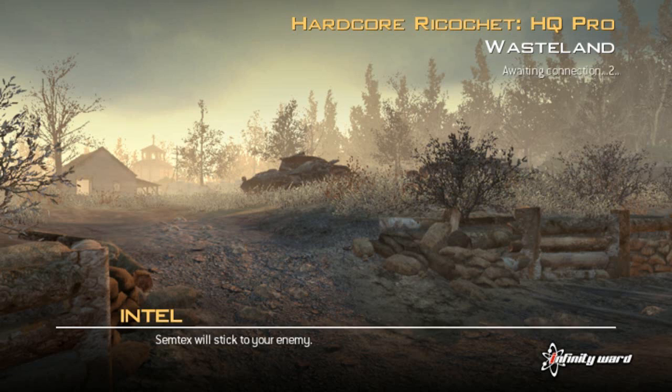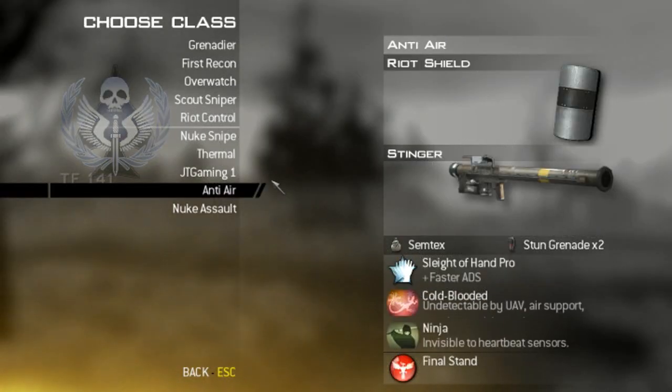Hi guys, this is Jake from JTGaming and we're going to be doing Hardcore Ricochet on Headquarters on Wasteland. Sorry about my voice, I've got a cold at the minute so it sounds a bit dodgy. Anyway, we're going to be getting a nuke so that makes up for it, right?